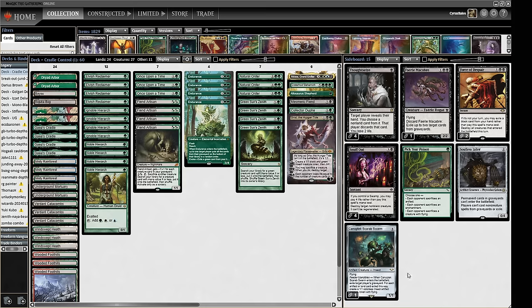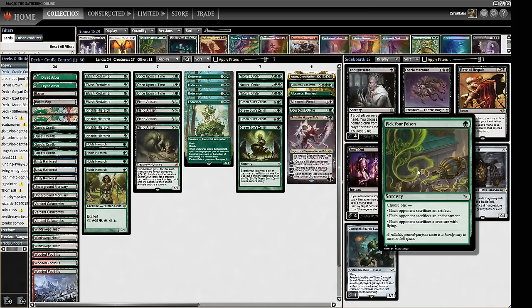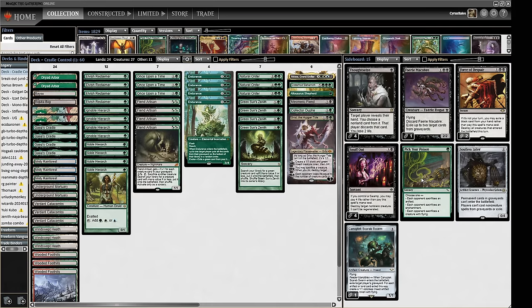The last sideboard card is Pick the Lock — a couple of copies. It helps blow up creatures if they're flying, like Marit Lage. The Cradle Control matchup against dark depths decks is very poor from experience. But sacrificing an artifact or enchantment has uses — taking out a crucial Beanstalk early or a Ley Line Binding and getting something back. Definitely some options with that one.